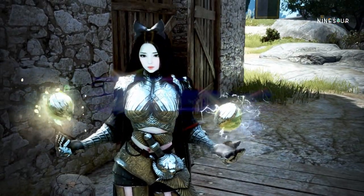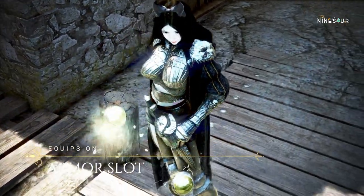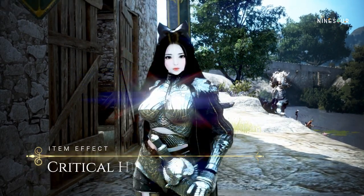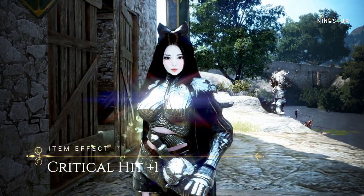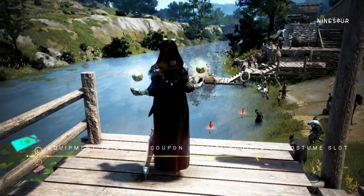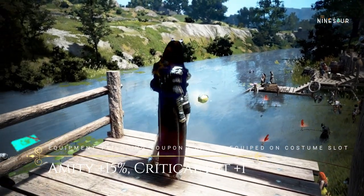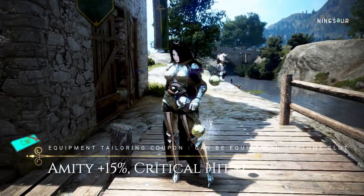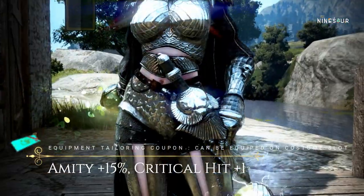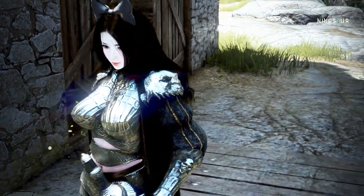This is the final product. As you can see, it is in the armor slot and not in a costume slot. It currently gives critical hit plus 1. But if you use an equipment tailoring coupon, you will get the same item as a costume with an additional effect of Amity plus 15%. This costume can then be equipped in the appearance slot. There it is — our Ahon Kiris armor.